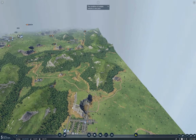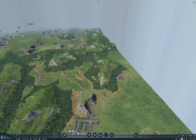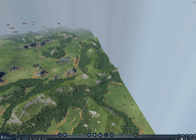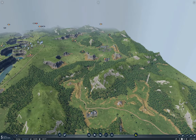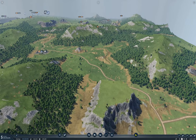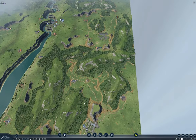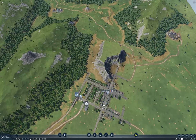Now, how am I going to bring the track over to Independence? I could just bring it along here and then burrow through the mountain, or I could go through the pass here. I think it'll look nicer if I go through the pass. It'll be a bit longer, but I think it'll be better.